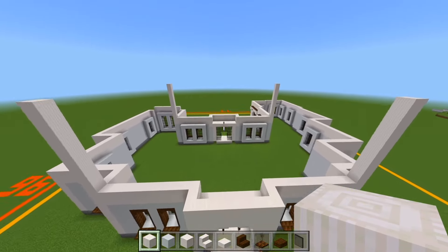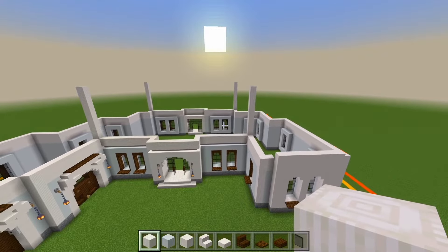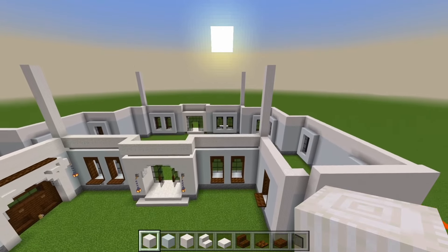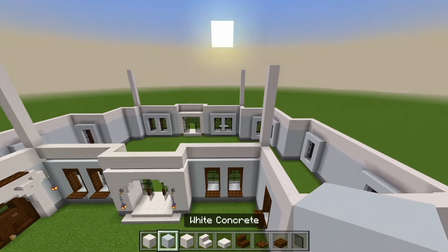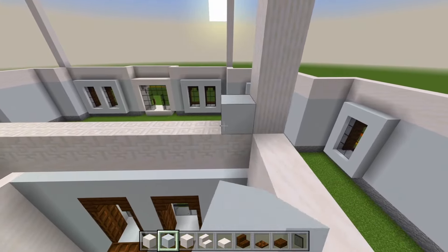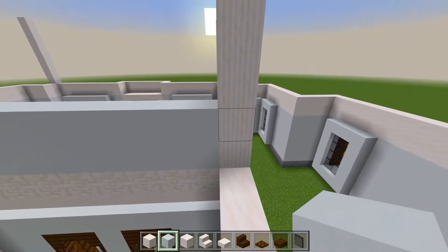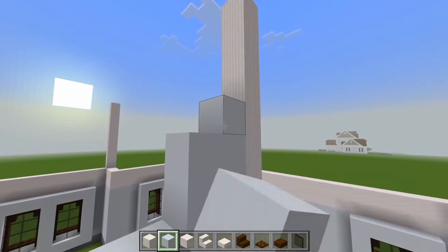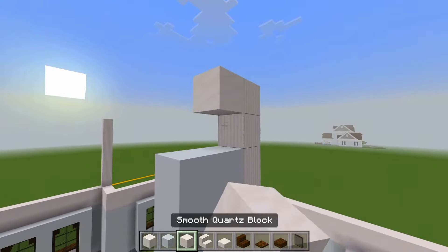We'll head back to the front and start filling in all these walls. We're going to have the same windows that we did on the first floor here for the second floor as well. Start with the white concrete — go right on top of the chiseled quartz and just place two layers. Right up against this pillar, fill in two spaces. Remember, we still want to leave two layers of smooth quartz blocks here at the top.